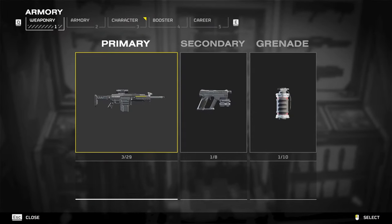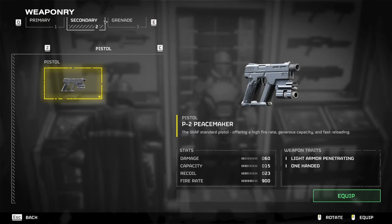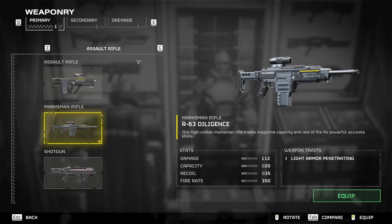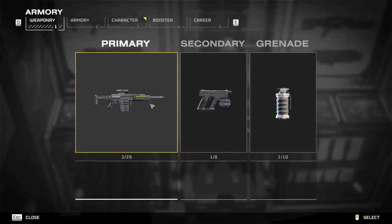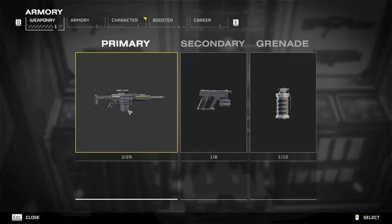Moving on to the armory — initially you're only going to have one thing unlocked in your primary, secondary, and grenade under weaponry. This weaponry page is where you'll actually equip your weapons, and I'll show you how to purchase the weapons in a bit.